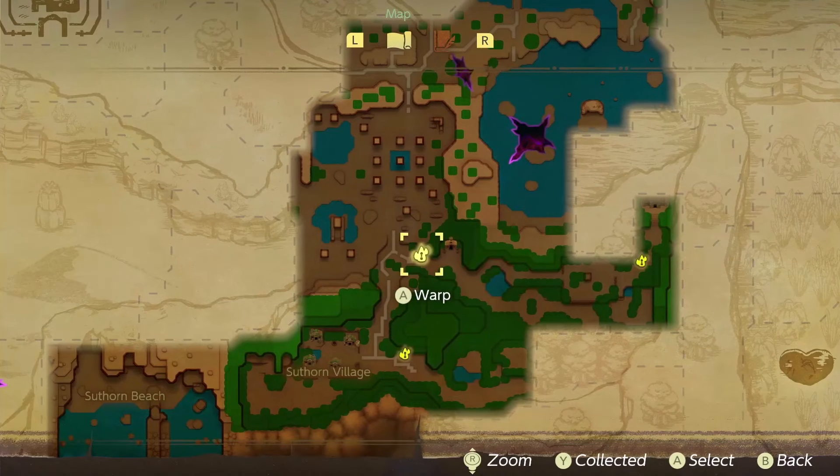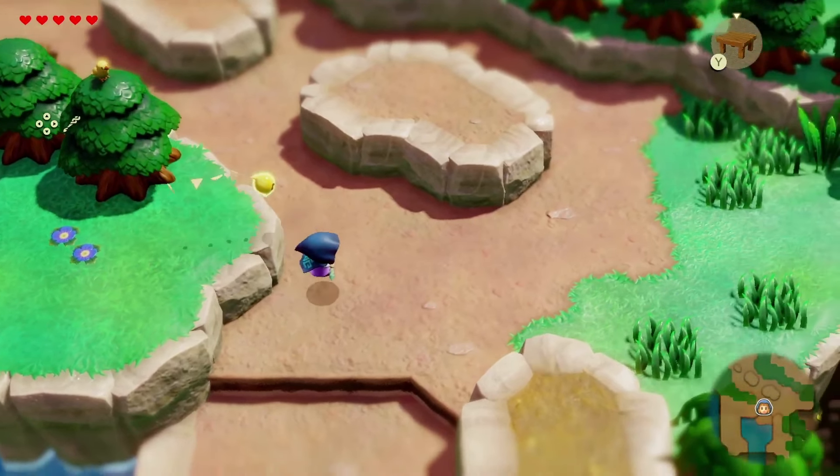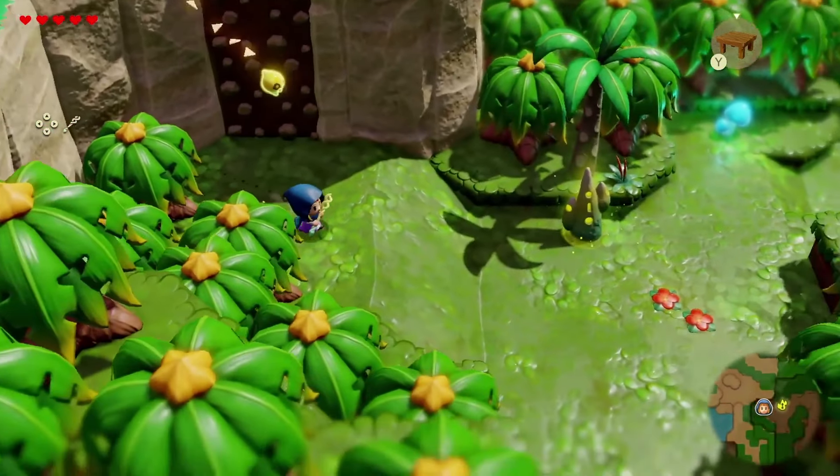This waypoint here is appearing at the top of Eldon Volcano near the entrance to Goron City. On the map, rifts do appear, in addition to a new village down here — Southern Village and then Southern Beach — which looks like it may connect over into the Gerudo Desert area. I've seen a lot of people say that the boundaries of the Link to the Past Hyrule have been expanded heavily, and that appears to be the case here.